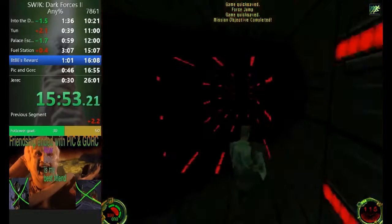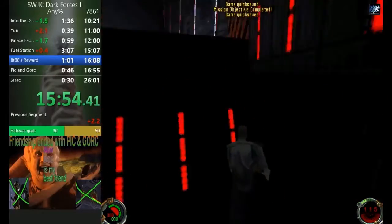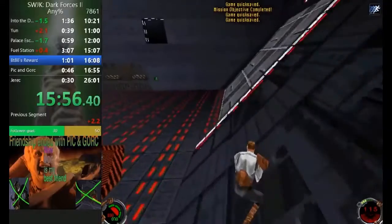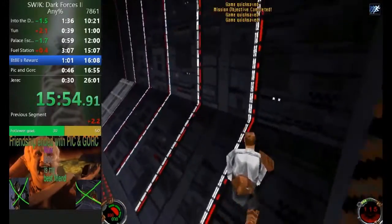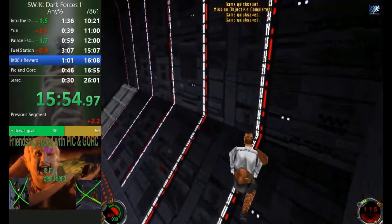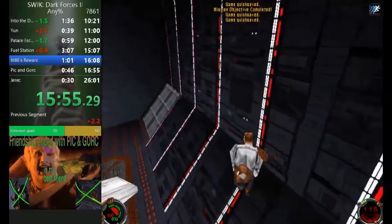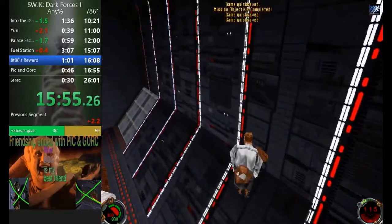Here at the end when you're jumping out of the pipe, whenever you get the clean jump out with all that nice air time, you can turn around and conk. If you have a lot of health and shields like you do right now, you can turn around early and shoot the wall to get a boost off of the wall.